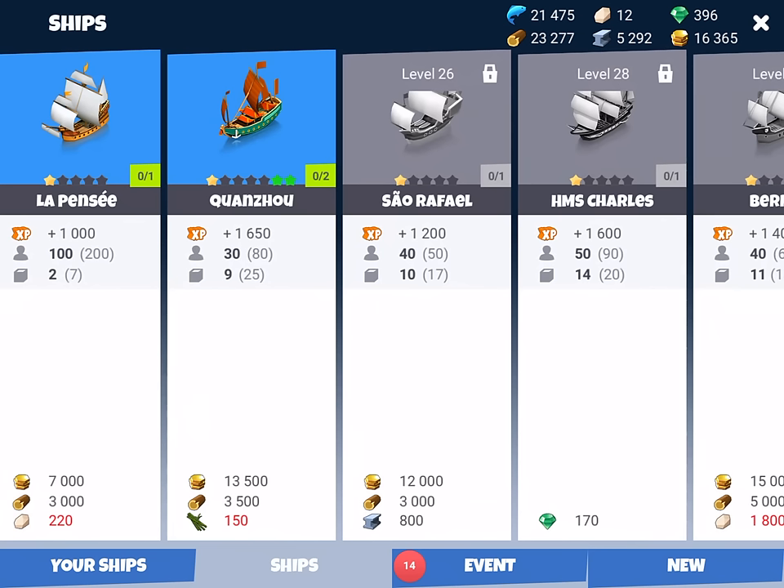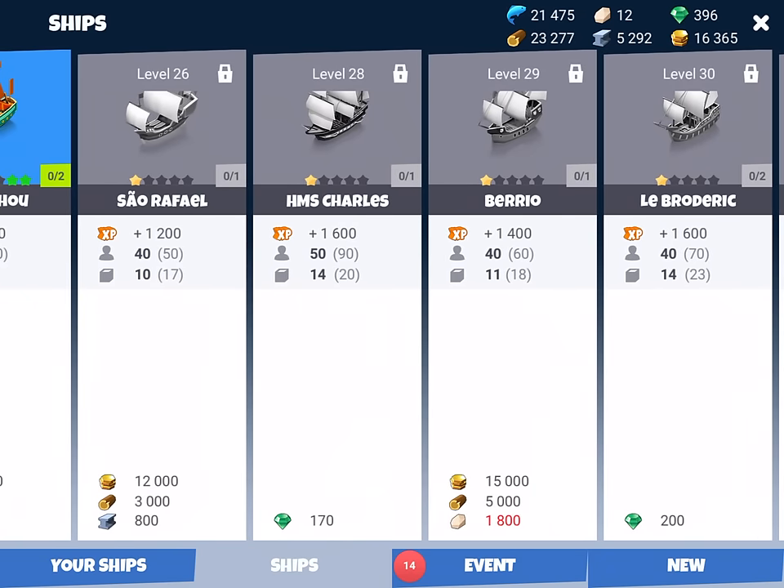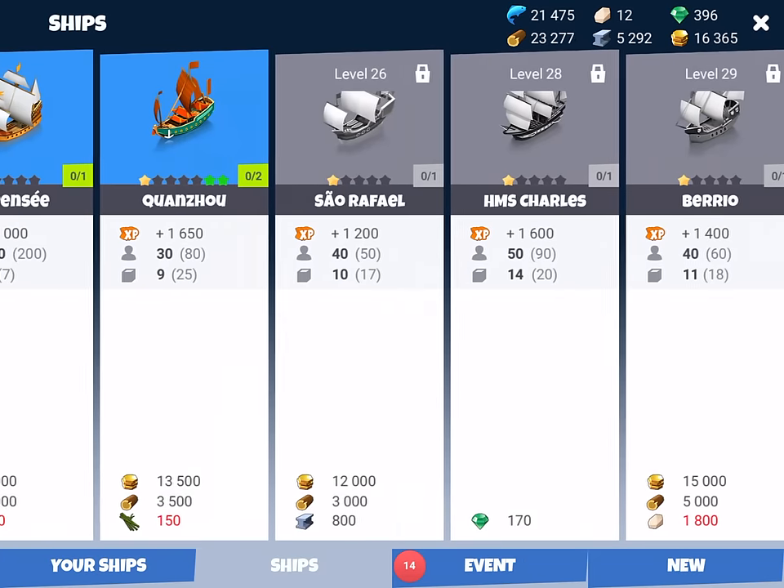Ideally you want to wait as long as possible before you get the next ship so you unlock as many as possible and get the value from them. Otherwise you just end up buying and upgrading ships along the way that when you get high you're never going to use. You want to get the maximum use out of your ship - buy a really high one and have it as long as possible. It's a bit like computers.